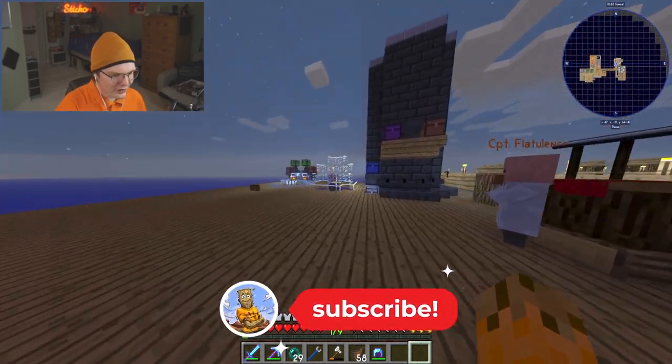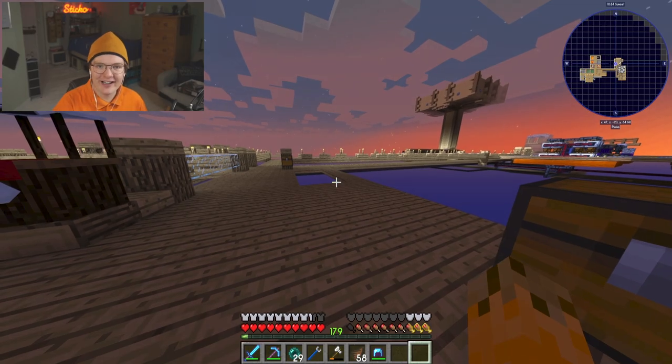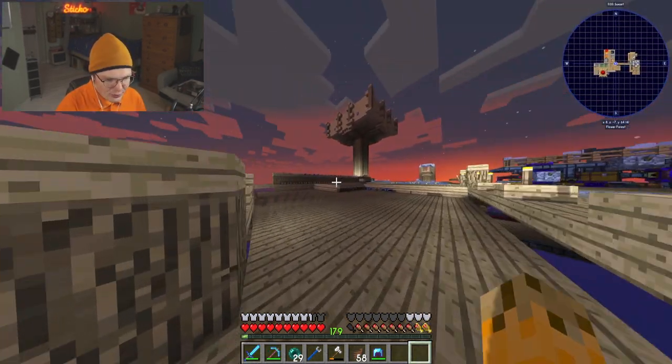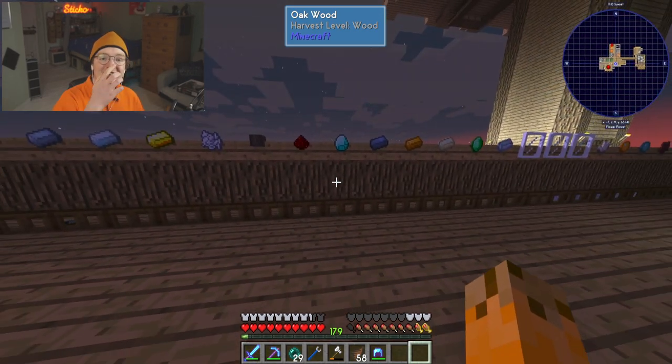What we're going to be doing is set up a wireless internet network in Sky Factory. I'll show you guys how it's done, but first of all we had a lot of lag on the island, and look at this — it's pretty much gone. The lag is sorted out.